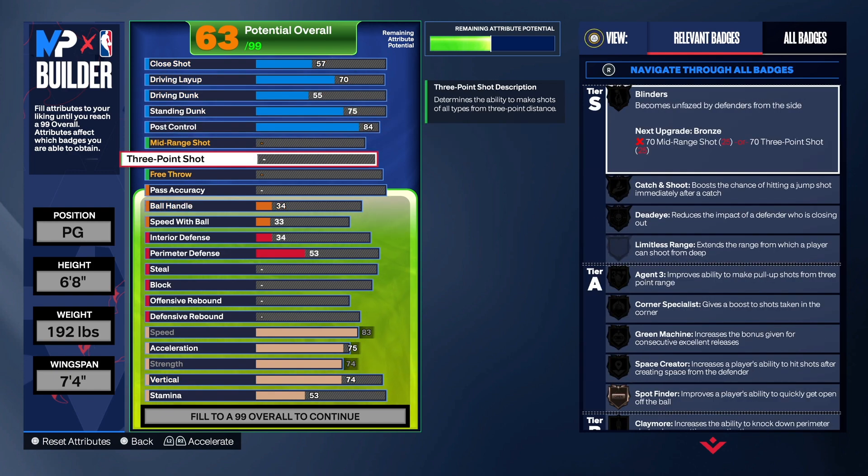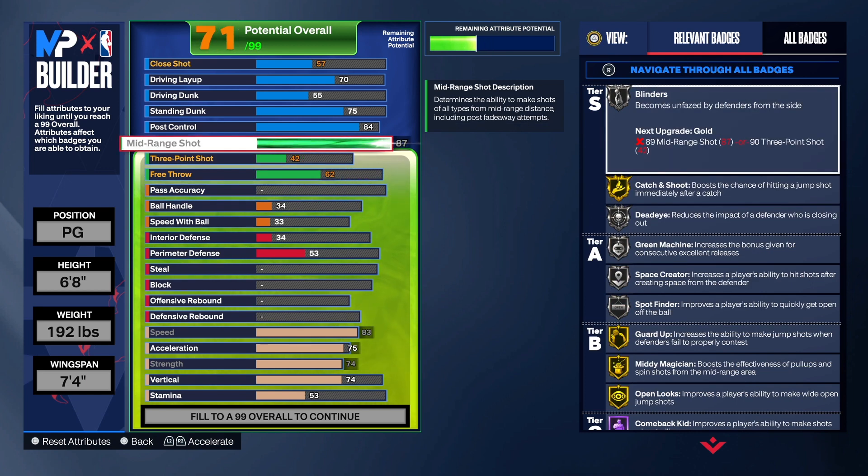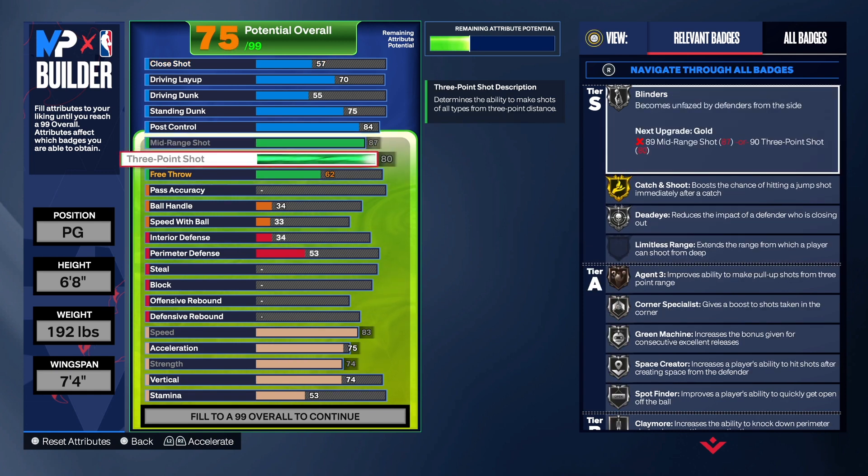Let's get to the shooting. This build has an 87 mid-range shot. For all you T-Mac base lovers out there, you can get the T-Mac base, the J.R. Smith base, Scottie Pippen — you can get all that. Those bases are really good this year. You can also get Curry. The J.R. Smith base is by far one of my favorites. I didn't like it at the beginning of the year with my 6'6 build, but with my 6'7 lockdown I love it.